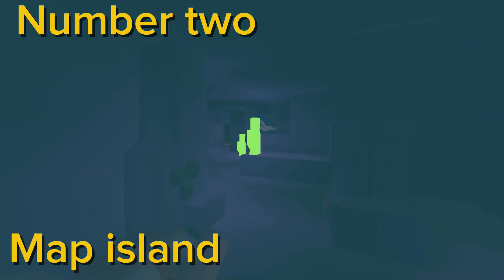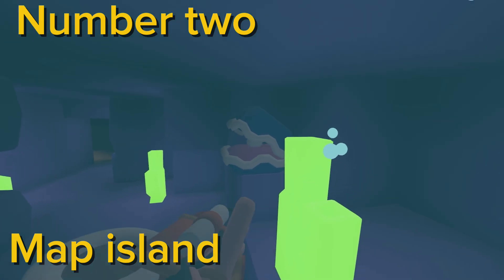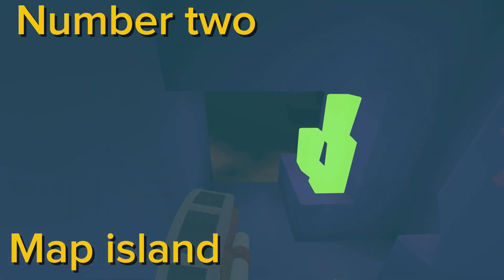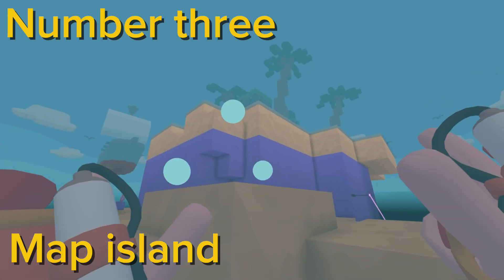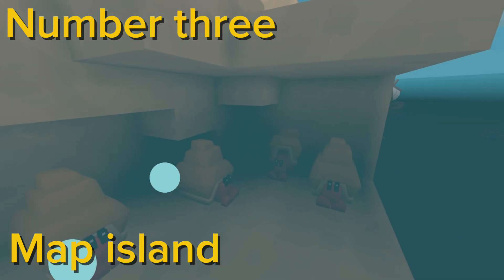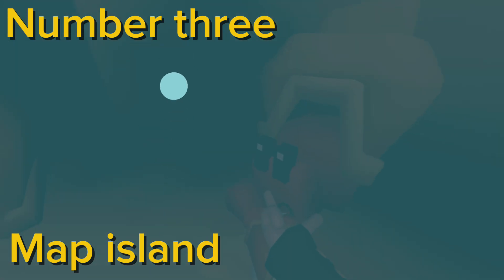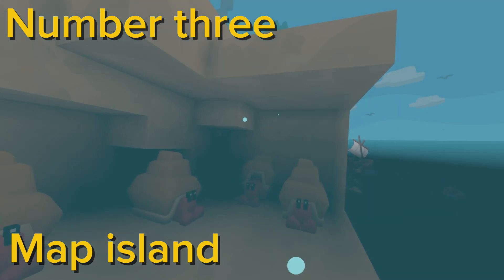Down here there should be a clam right here — he's a nice looking fella. So here's the top of head number three. In the very corner there's this little hole with a bunch of clams — this one has a buck coin stash.